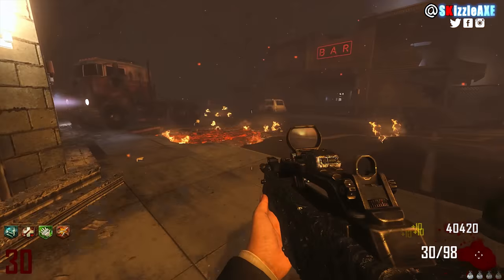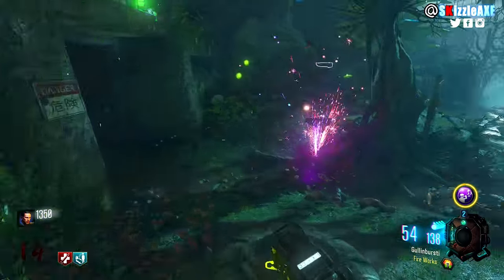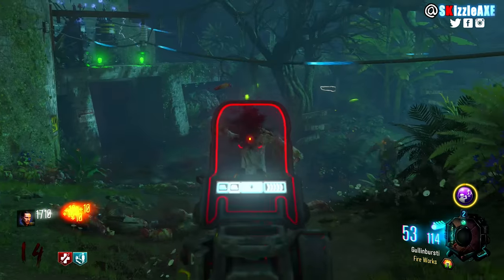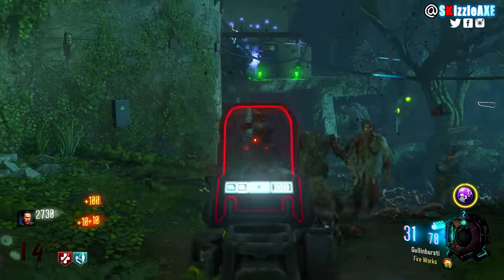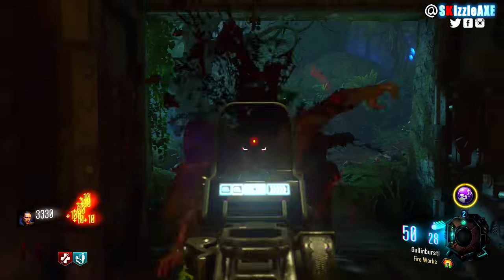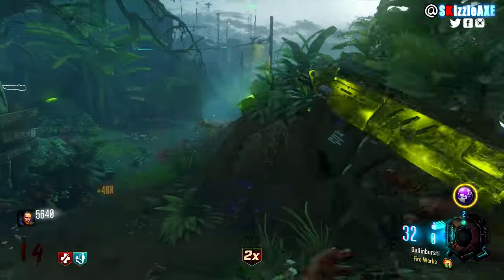Coming in at our number 1 spot — the Razorback. It was brought in from multiplayer for Zetsubou No Shima, but no one really remembers it. After Treyarch patched it in multiplayer, people lost interest. When you get it out of the box you get 30 ammo in the mag and 210 in reserve. When you pack-a-punch it you get 60 in the mag and 420 in reserve, and it's called the Ghoulin Bursty. Check out other videos, subscribe if you're new, and if you enjoyed this video smash a like — I'll see you very soon.